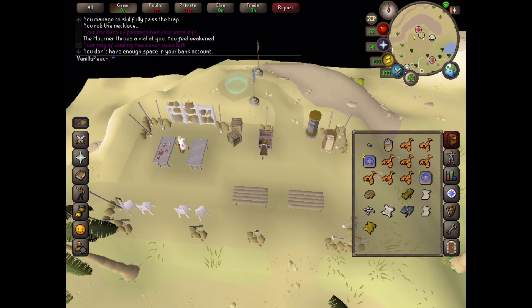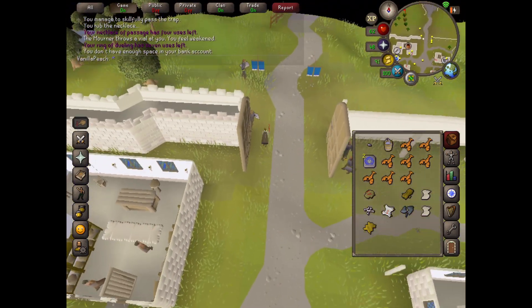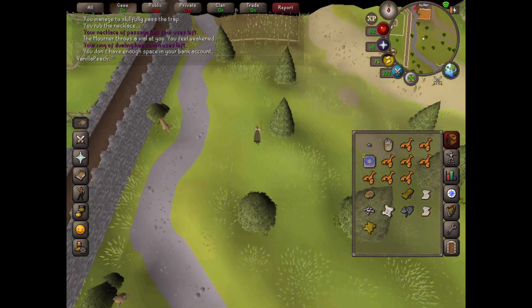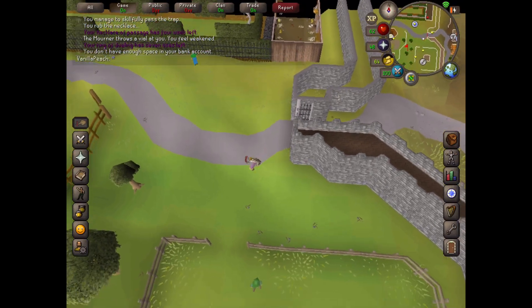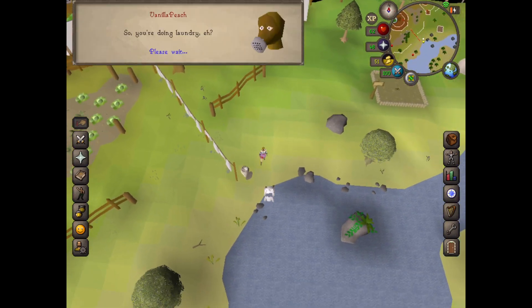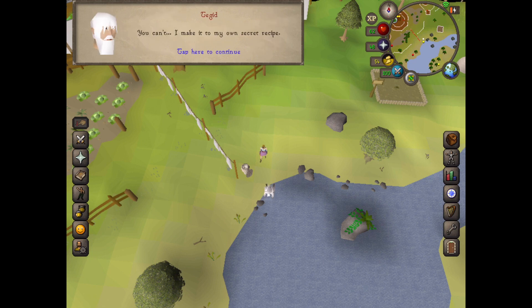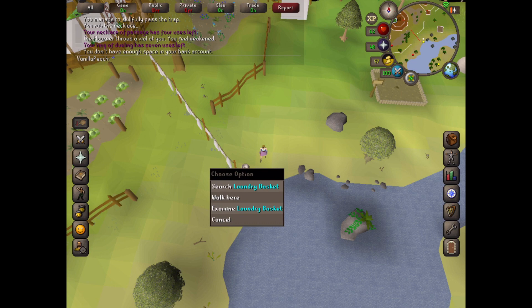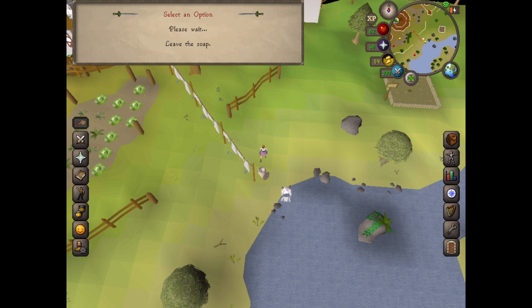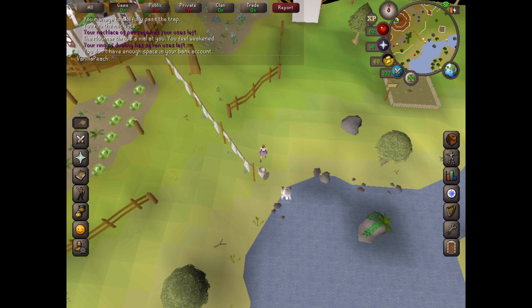Teleport to Falador and head north. Go through the gates to the west to Taverley, then head south-west. We want to talk to Tegid. Search the laundry basket next to him and steal the soap. Use the soap with the top so that you can wear it.